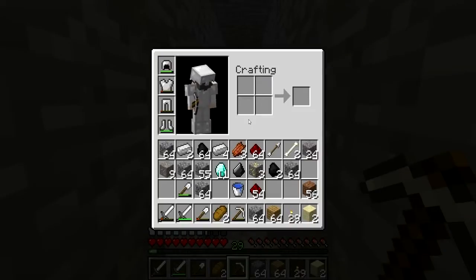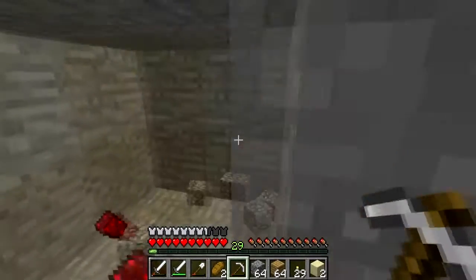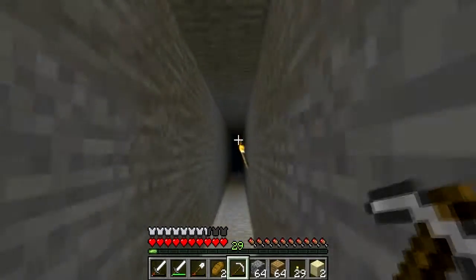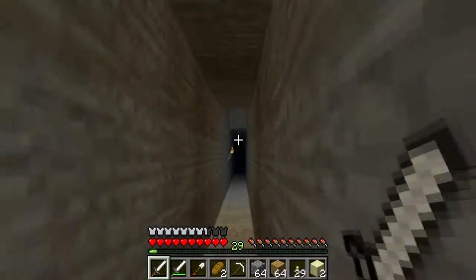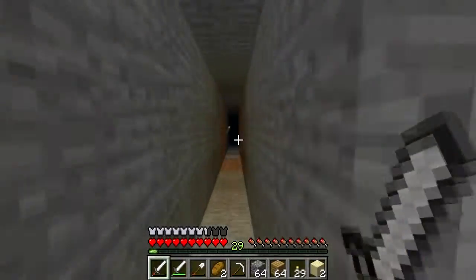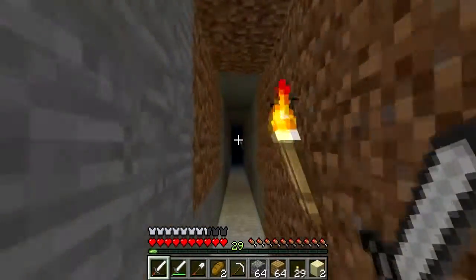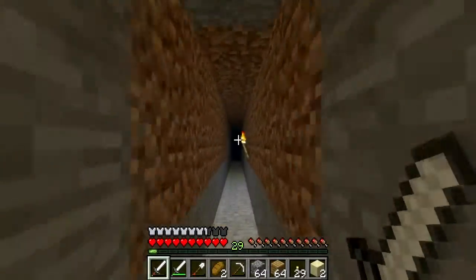Alright everybody, I think I'm going to call that a good mining expedition. We've got eleven diamonds, a little bit of iron, a little bit of gold, and almost two full stacks of redstone. I'm going to try and pick up the rest of these items and begin to make my way back. I have noticed that a lot of the mobs have become a lot more difficult to stop and they do a lot more damage on hard — it's definitely going to be a challenge getting out of here.